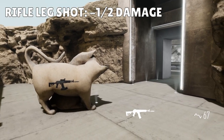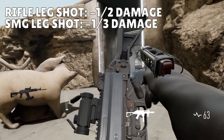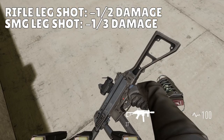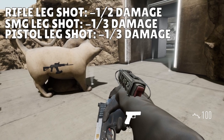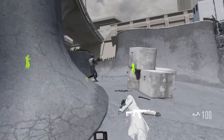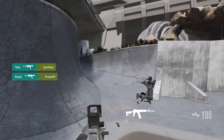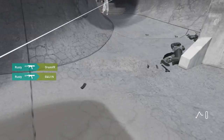If you're shooting at an enemy and hit below the waist, the damage will be reduced. If you're using a rifle, the damage is reduced by half. If you're using an SMG or pistol, it's reduced by one-third. Either way, the time to kill is increased, but it puts rifles at a disadvantage in close quarters if you don't hit an instant headshot.